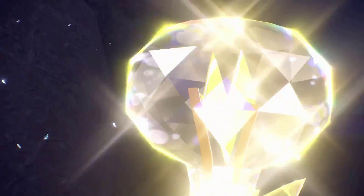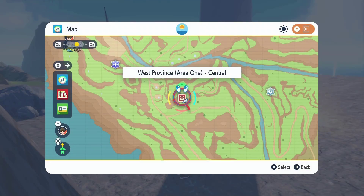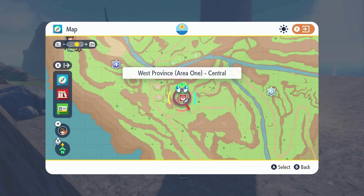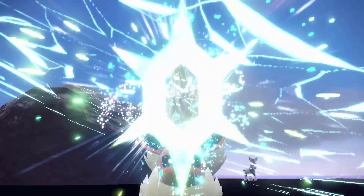Next up is Jolteon. Jolteon can be found northwest of the West Province Area 1 Central Fast Travel Point. You'll be right next to a giant windmill.